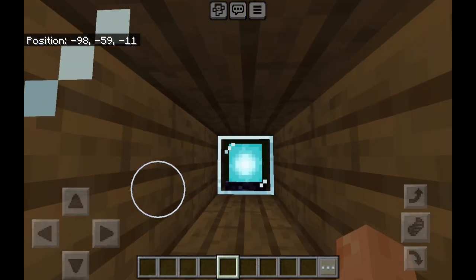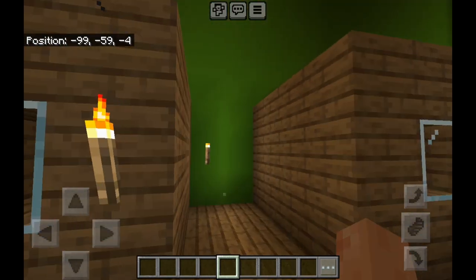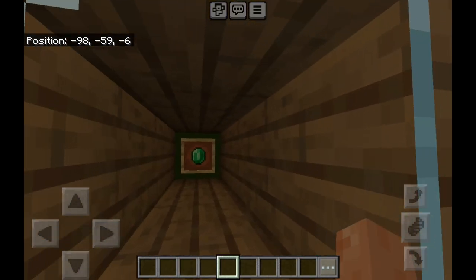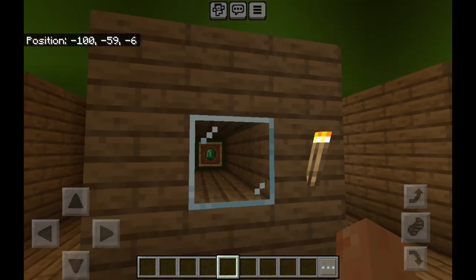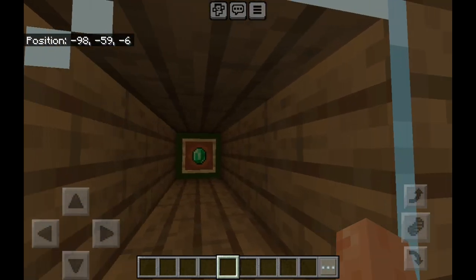First we've got the spore blossom from the lush cave, with the beacon. You can only get a beacon by defeating the wither, getting a nether star, and you make it with obsidian, glass, and the nether star. Over here there's an emerald, which are quite rare — you can trade them with villagers if you didn't know.